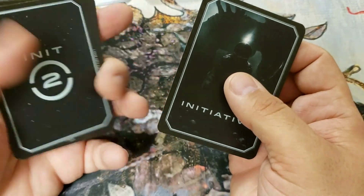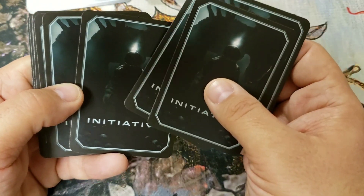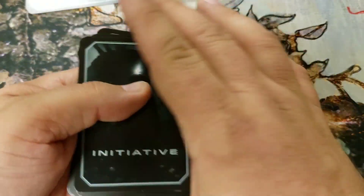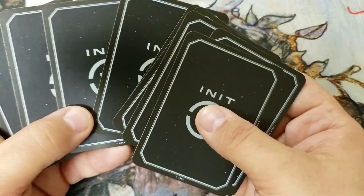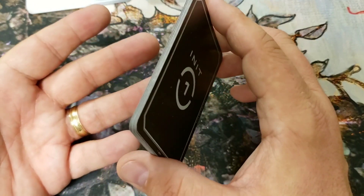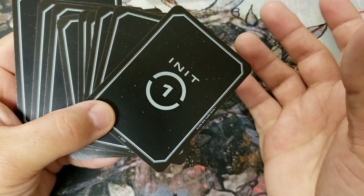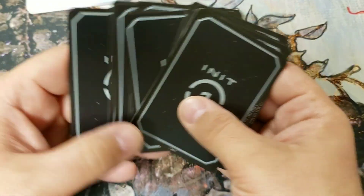Finally, we have the ten initiative cards, all backed with that dark ambiance — a xenomorph silhouetted in the background with someone in a spacesuit; could be Ripley, who knows. With these initiative cards, you shuffle them up and everybody draws a card, and that tells you your place in the initiative order. If you have a lot of NPCs at the table and don't have enough cards, as GM you group your NPCs — let's say you had 12 NPCs and five player characters.